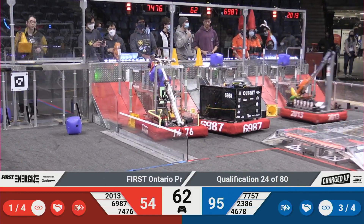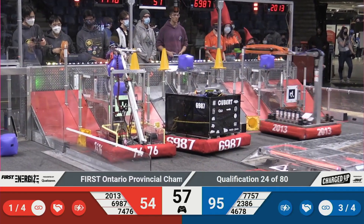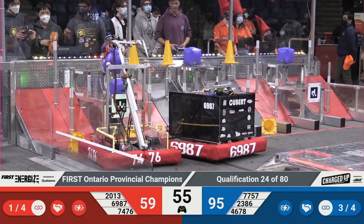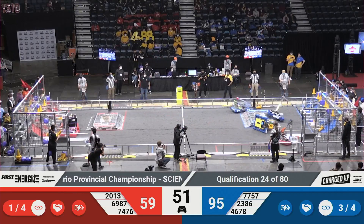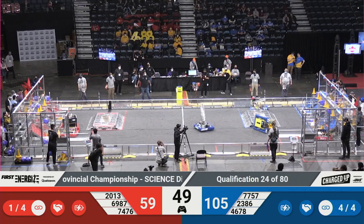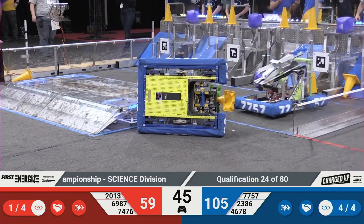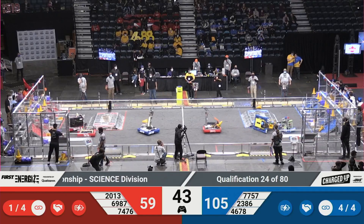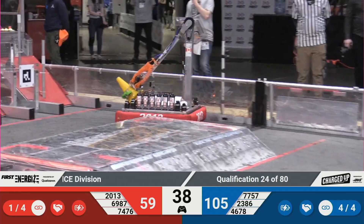We have one minute left on the clock. Red Alliance now potentially with an advantage to come back. 2013 scores a link — that's a nice 10 points on the board for them. Some more links for the Red Alliance could spell disaster for Blue. 2013 at the loading station, they grab a cone, going to head back now. Their partner, 74-76, scoring a cube in the local area there.